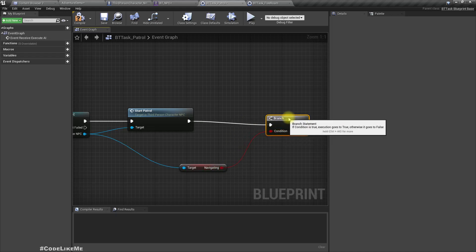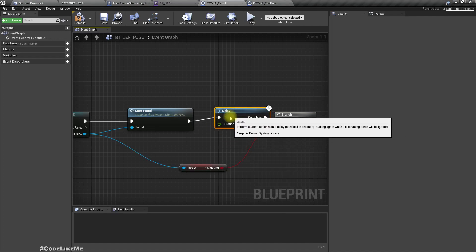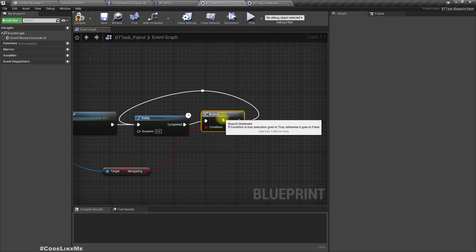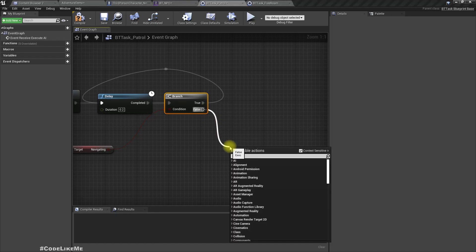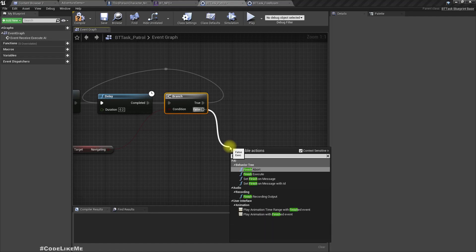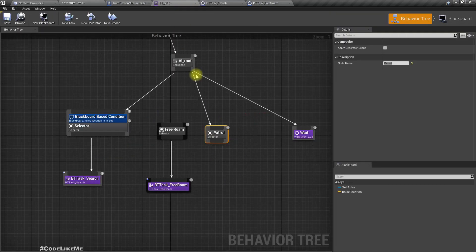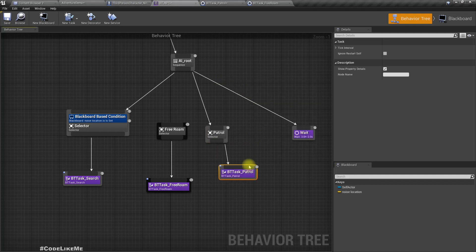If the navigating variable is true, we'll set a delay and simply wait again. If false, that means we have reached the target point, so I'll call Finish Execute with success.